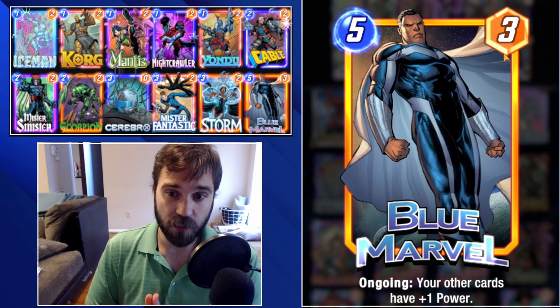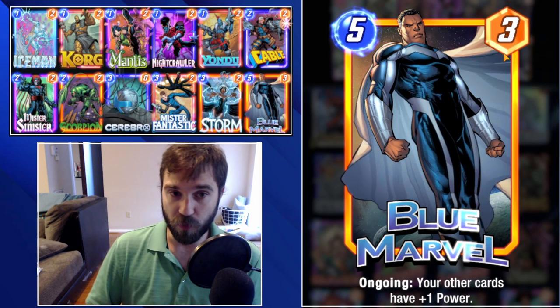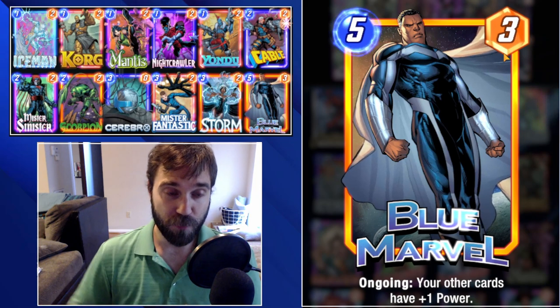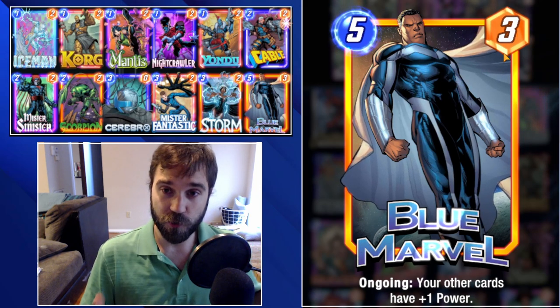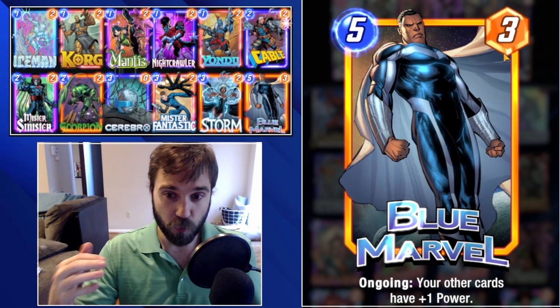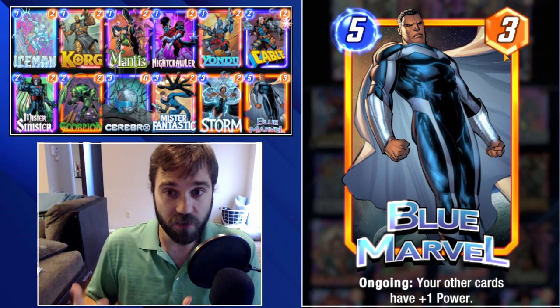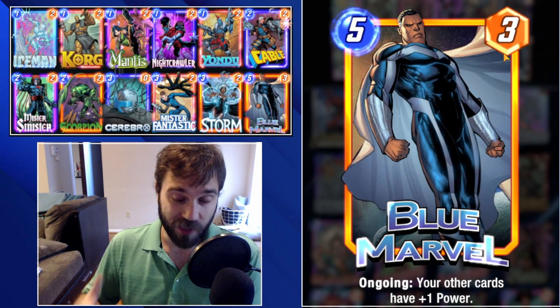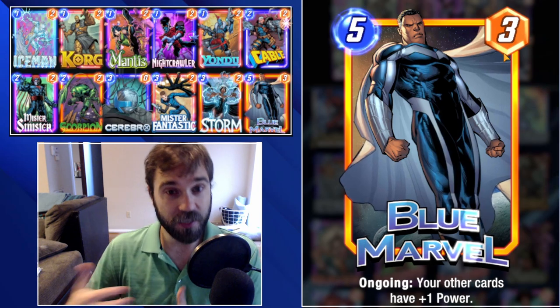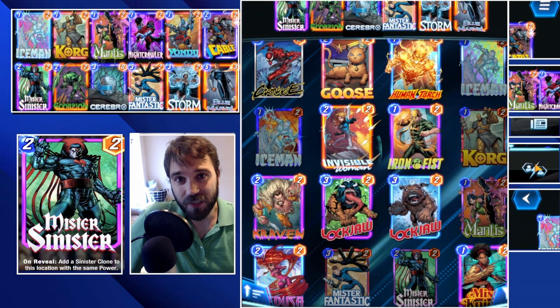Rounding out the deck list, we have Blue Marvel — his ongoing gives your other cards plus one power. Since he is three power, he pushes all our two-power cards up to three, allowing all of them including Blue Marvel to get hit with the Cerebro buff, enabling a pretty good late-game power push that's hard to anticipate and can take the opponent by surprise. That's the rundown of the deck — let's jump into some games.